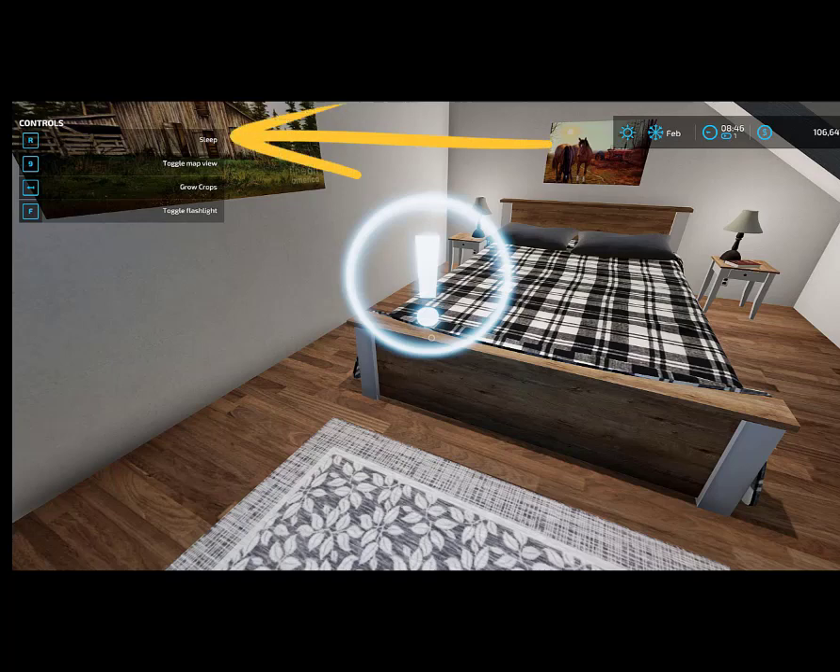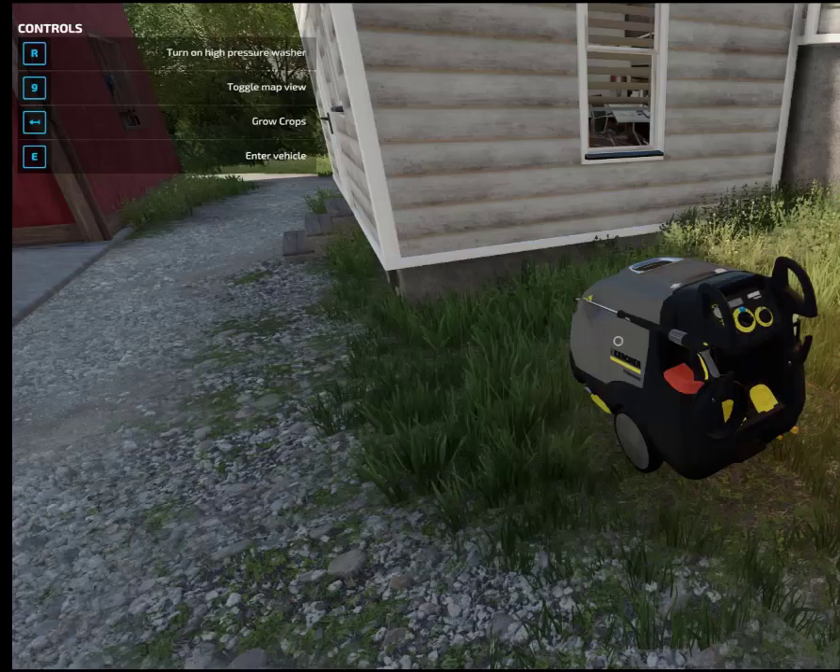Keen to know if the R is appearing where it should for everything, I checked out the high pressure washer — and there it is. So I'm thinking: a possible fix for the R missing in the F1 menu is to use a wardrobe trigger. Make some changes to your character, save, and then check if that's worked for you.